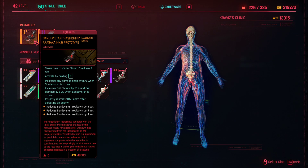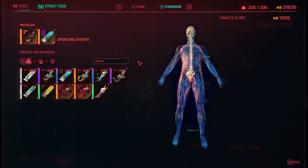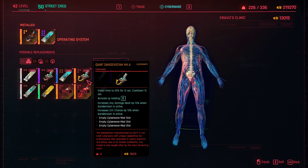So you get the Arasaka Sandevistan Mark VI. If you want the David Martinez build, you can use the Kiant Mark IV — you get this from Fingers.